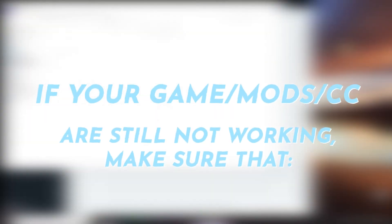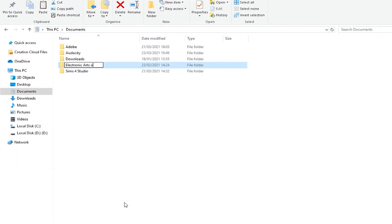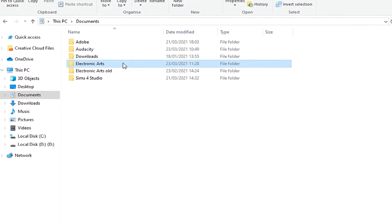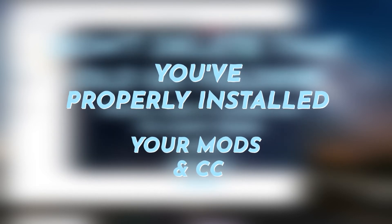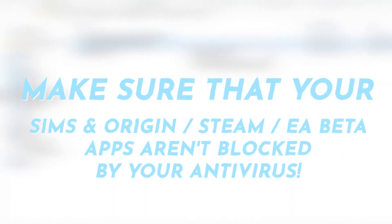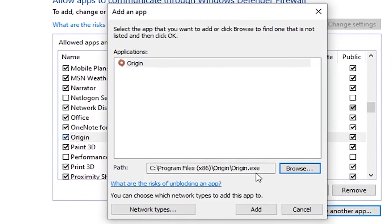If your game or mods are still not working, here are some additional tips. Tip one: make sure you properly reset your EA folder by renaming it to EA Old so a new one is generated automatically. Tip two: properly install your updated mods and CC — unzip files with zip or RAR extensions and place them directly in your mods folder without subfolders. Tip three: follow any specific installation instructions provided by the mod creator. Tip four: make sure Sims 4 and Origin/Steam/EA Beta are not being blocked by your antivirus.